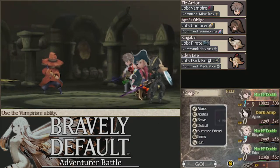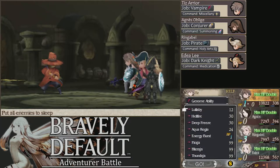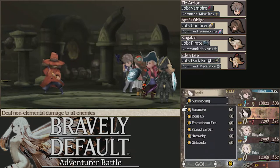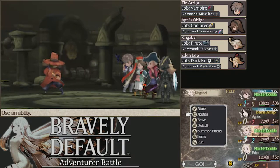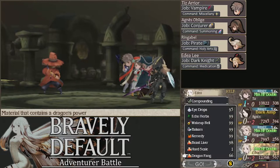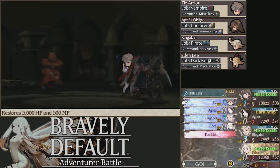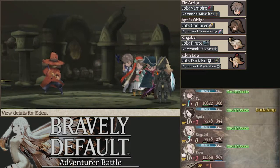Get our Ramparts back out, and get Agnes's and Tiz's MP back — this is going to be way more important than anything else we can do right now. We could attack, but realistically Edea's not going to go before the Adventurer — the speed difference is just way too much, 99 compared to 77. There's such a slim chance. I don't even know how Tiz went before the Adventurer that one time. His speed is 86, so it's probably not gonna happen.